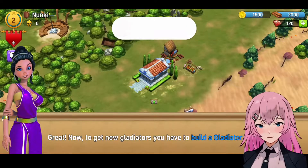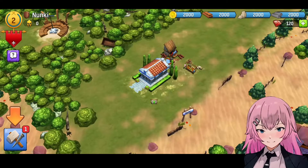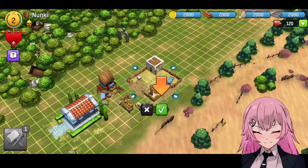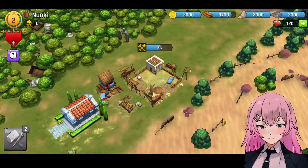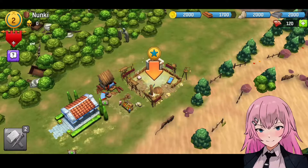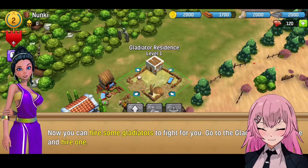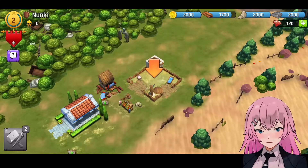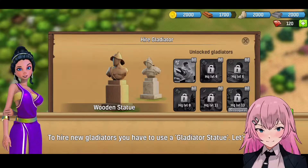To get new gladiators, you have to build a gladiator residence. There are so many trees. I think that now you can hire some gladiators to fight for you — go to the gladiator's residence and hire one. To hire new gladiators, you have to use a gladiator statue.